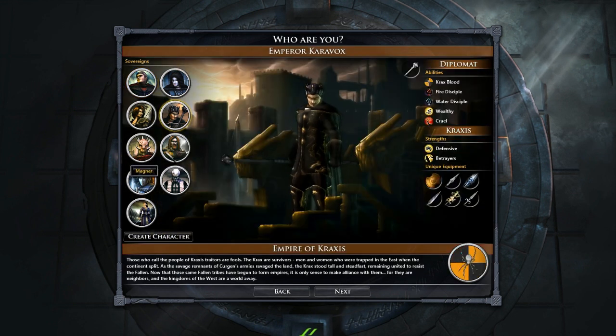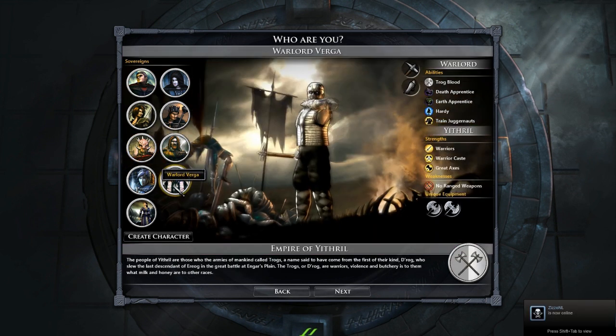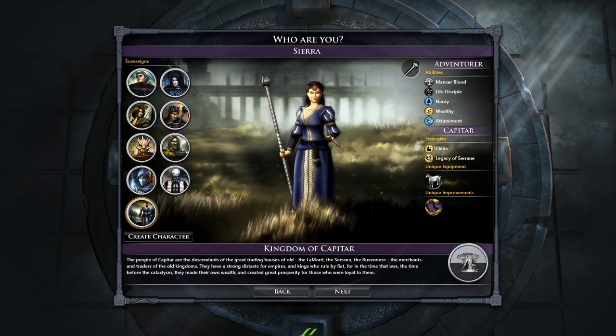I believe there's even a book that chronicles some of the lore, and when the game releases the campaign will add more lore. For instance, here's a character I made named Sierra, after my daughter.